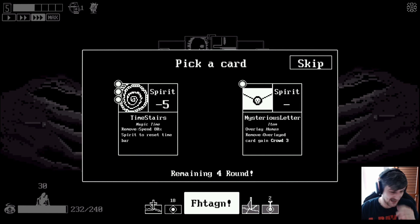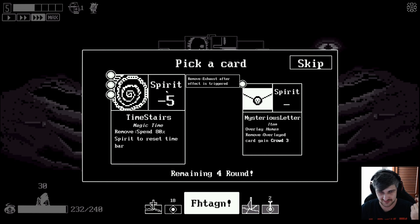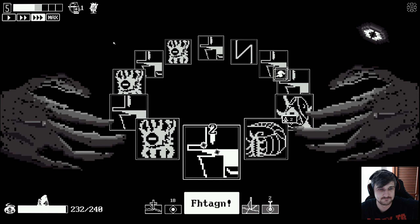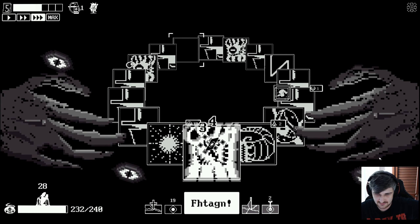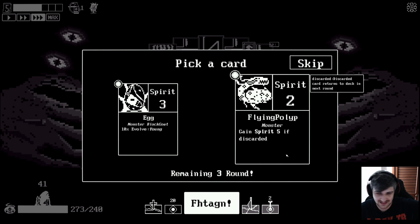Let's keep playing. I'm actually really enjoying this game. Now that we've figured it out, because the tutorial was awful. 80% spirit to reset the time bar? Isn't that amazing? But how would I remove it, and it would go down five spirit each time - so that's not good. Overlaid card gains crowd three - no, we don't want any of those. Just next step me. Come on, we need some pox. Evolve - yes! Evolve. Draw some more strangers. Love it. Evolving - everybody's evolving! We're getting more strangers.